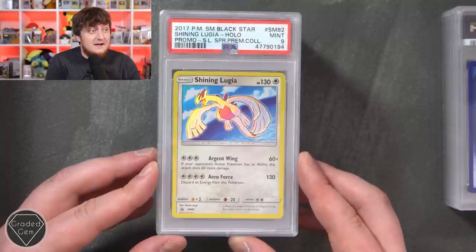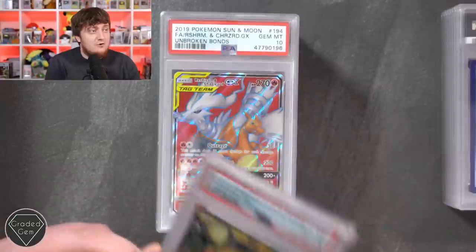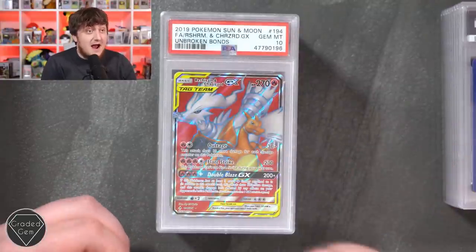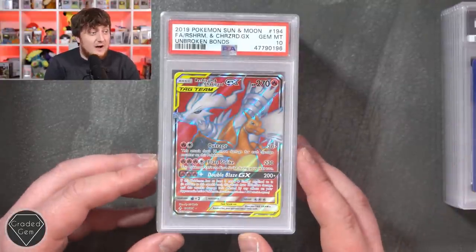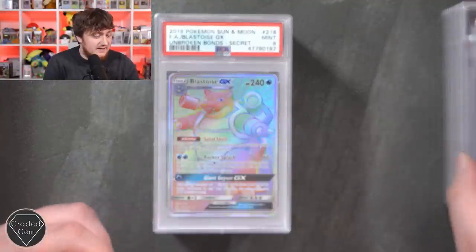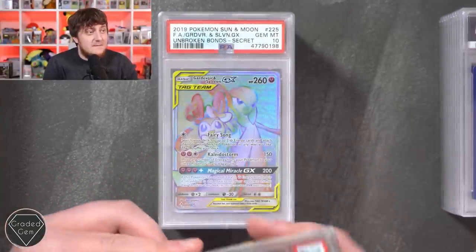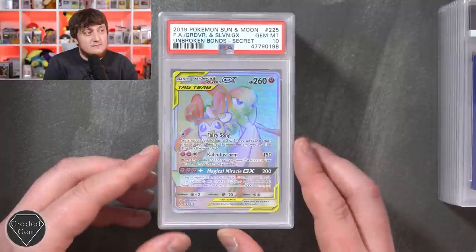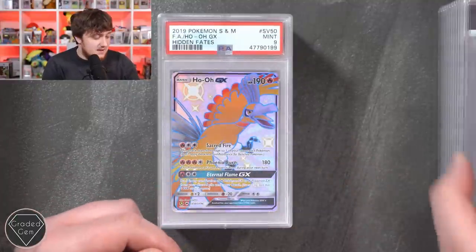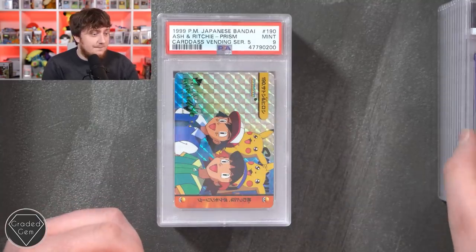A shining Lugia SM82 as well - beautiful card. The Dene GX from Unbroken Bonds gem mint 10, as well as the Reshiram full art - love the red on this, I much prefer it over the hyper personally - gem mint 10. We have a Blastoise GX secret which achieved mint 9, but Gardevoir and Sylveon brought us back up to gem mint - it is good. Gallade GX mint 9 from Shiny Vault.